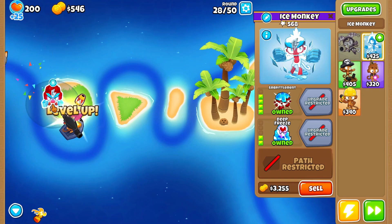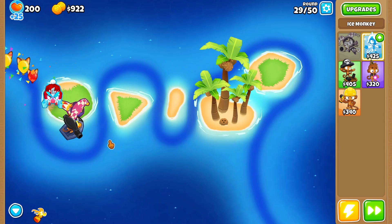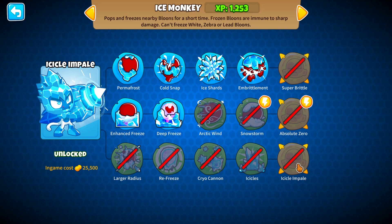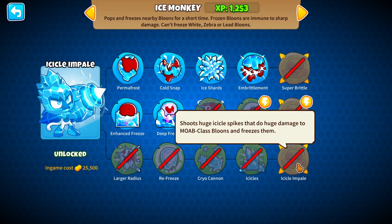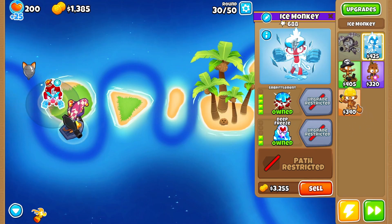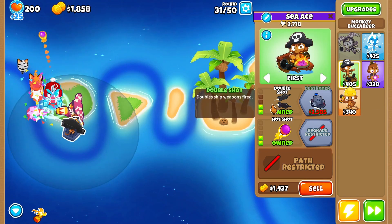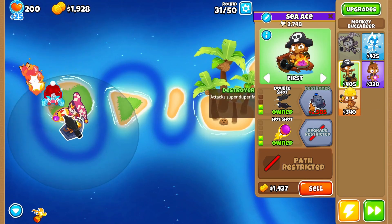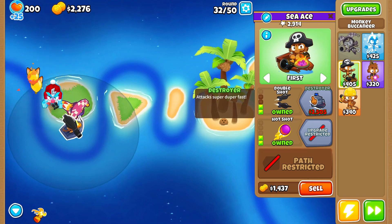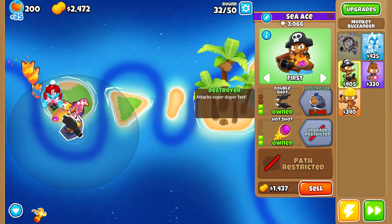Oh good for you — and it's blue at the top, I guess that's normal. Oh wait, I can get the last one too! That'll be my last thing — icicle impale, bottom path, seems like a good DPS tower. By DPS I mean just damage dealer — I'm not really great at this game even though I play it all the time.